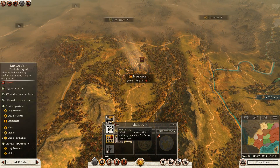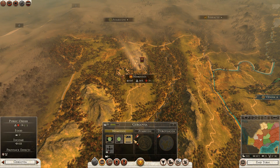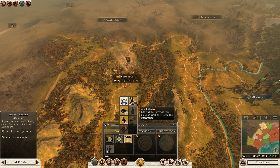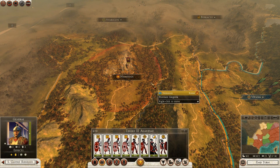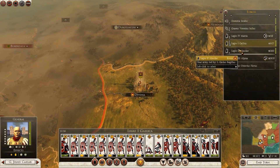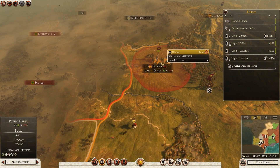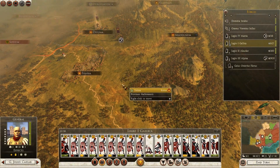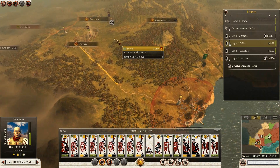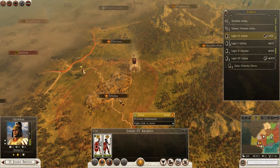Nemesis is finally happy - we're going to convert the culture of the city to make it a Roman city finally, and we will create a sacred grove to increase public order here even further. It might be worth building an amphitheatre just so that I can move on from Nemesis with the 2nd legion. I think that is the majority of the armies moved for this turn, although I can probably go and attack Sotium with the army in Devona. I'm going to move the 1st legion down towards Narva Martius.